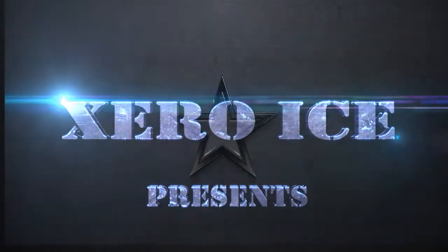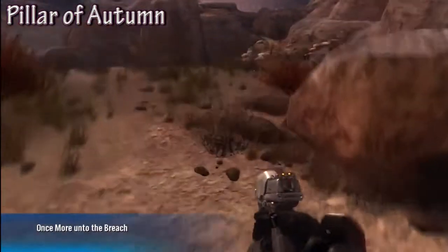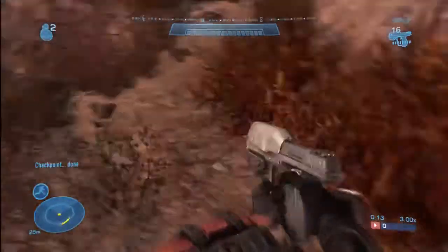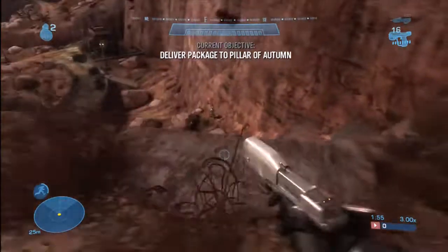What's up everybody, ZeroEyes here, bringing the last level of the Halo Reach Solo Legendary Tips series. This is Pillar of Autumn. Starting off, if you look over at this cliff right here, that elite is the one you need to jump off and assassinate to get your 'If They Came to See Me Beg' achievement.